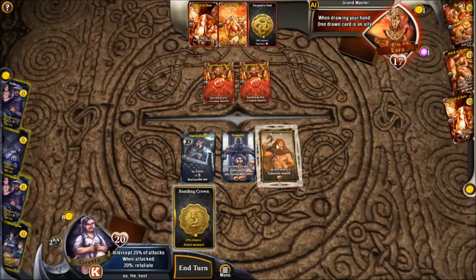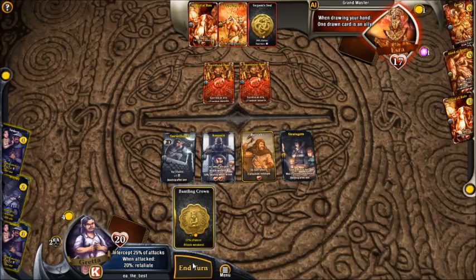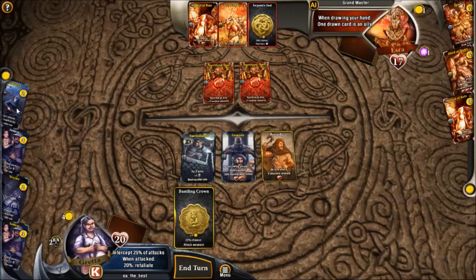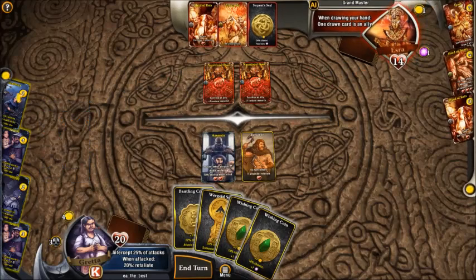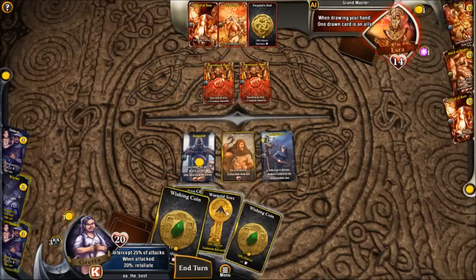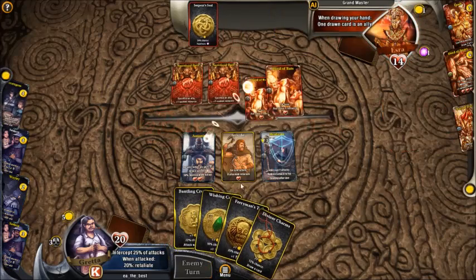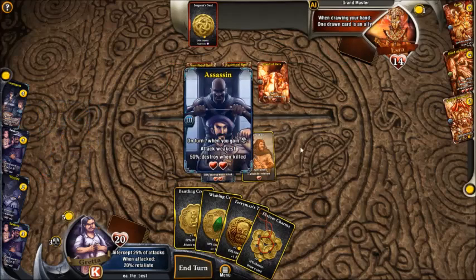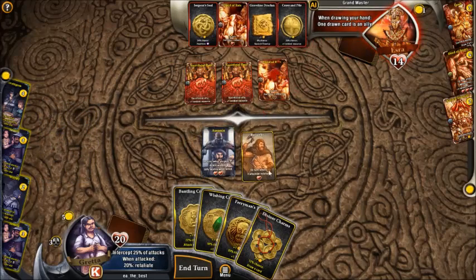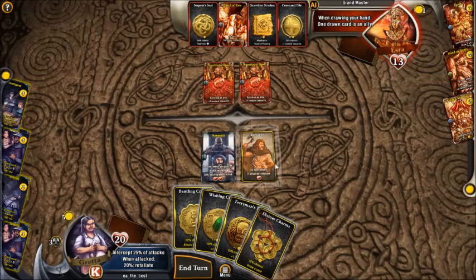Since we proc the Berserker, we'll go ahead and play a Stratagem to put a little more damage in. Luckily we restock the Mice Direct, which will help protect our allies from the Stampede which is obviously incoming. Also, the best coins for this deck are the Ferryman's Doll because we can proc the Assassins more times, but the one that summons the Berserker is also good for board control.